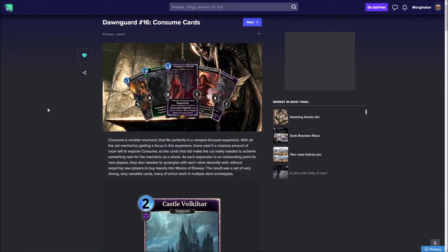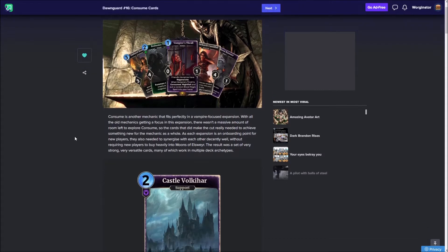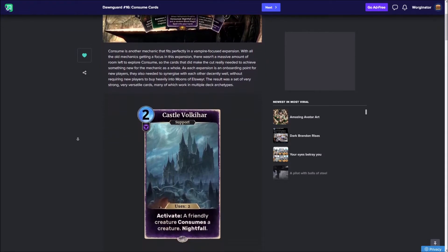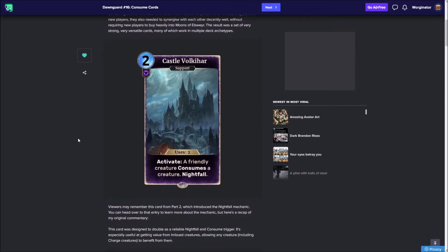As Hazash has mentioned, consume is a mechanic that was kind of added with the Moons of Elsewhere DLC expansion pack, but not really much happened with it. So making a Dawnguard expansion with a lot of vampires, a mechanic like Consume just fits perfectly. First we have Castle Volokhar, which we've seen before. Just as a reminder, it's a very nice mechanic for a lot of these vampire decks, because the two main things that vampires utilise in this set are the Nightfall mechanic and just consuming creatures.